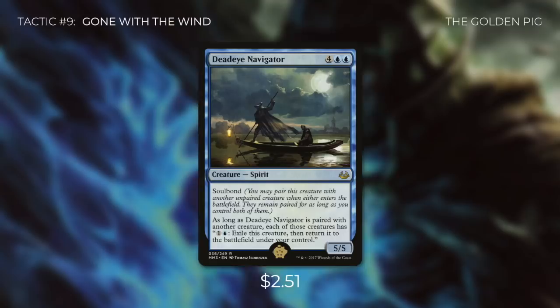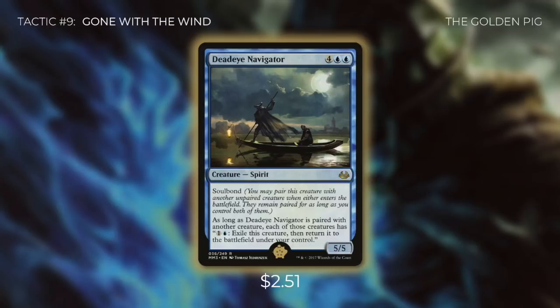The Golden Pig for this deck is Deadeye Navigator. Deadeye Navigator is a 5/5 spirit costing 4 blue blue. It has Soulbond — you may pair it with another unpaired creature when either enters the battlefield, and they remain paired as long as you control both. As long as Deadeye Navigator is paired with another creature, each of those creatures has: pay 1 and a blue, exile this creature, then return it to the battlefield under your control. By Soulbonding it to one of our scarecrows, we can blink that scarecrow at any time for just 1 and a blue — and as long as our commander is on the battlefield, that scarecrow comes back and destroys a permanent. We can do this as many times as we want as long as we can pay. On top of that, Deadeye can protect our commander: even if it isn't Soulbonded to Reaper King, we can blink Deadeye, re-Soulbond to the Reaper King, and pay 1 and a blue to dodge targeted removal.